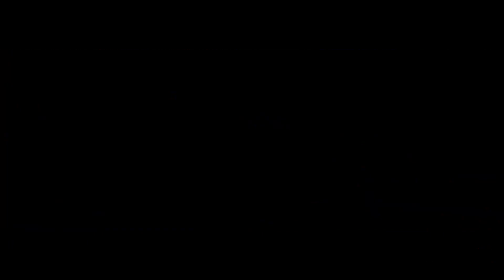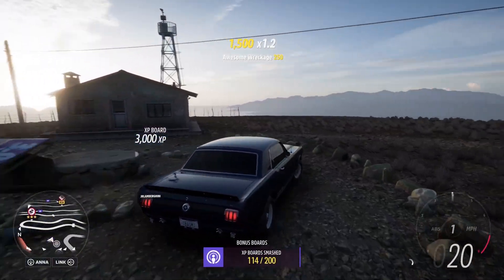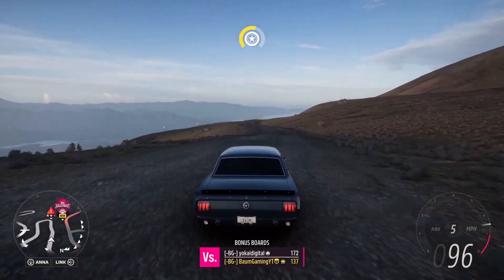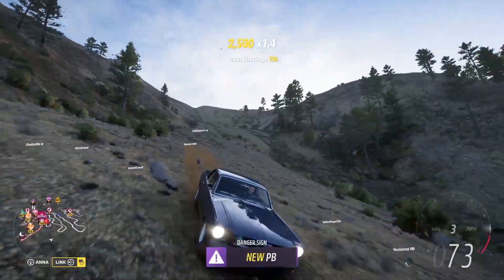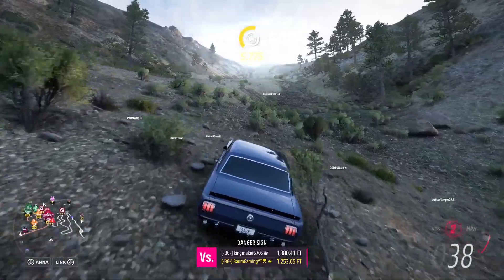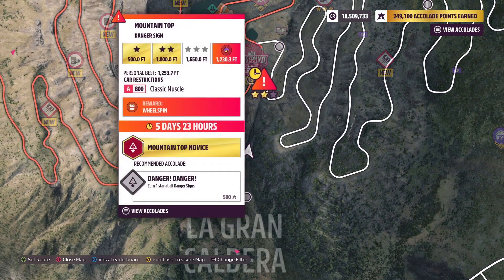We'll jump over here and see if we can use a little bit more run-up. There's an XP board over here — let's go ahead and smash that real quick. Let's see if a longer run-up helps. We hit it at 137 there. If you aim more towards the left there's a little less ground higher up. I think we should have got the seasonal objective there — maybe not. Our personal best is 30 feet higher, but it didn't give it to us. That's kind of annoying.